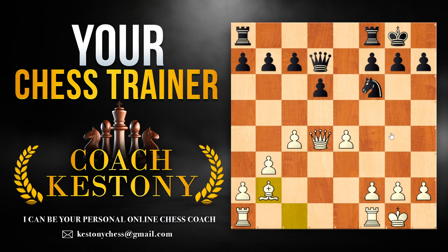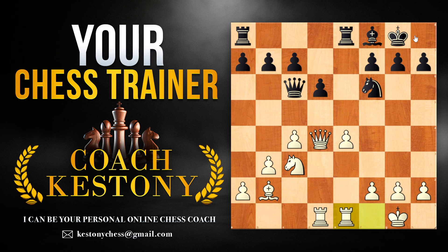White holds a big advantage here. In the game Rf8 was played, and white is developing pieces while potentially keeping the chances of attacking the black king.